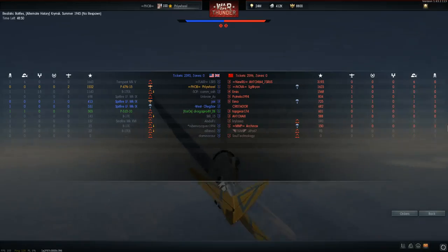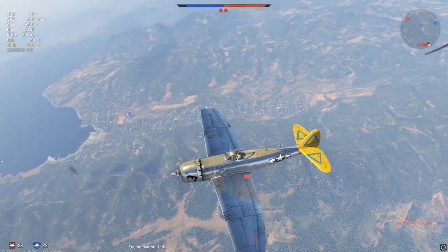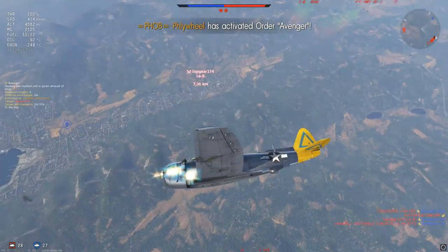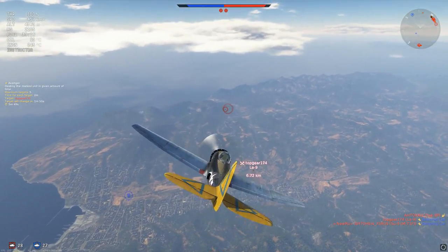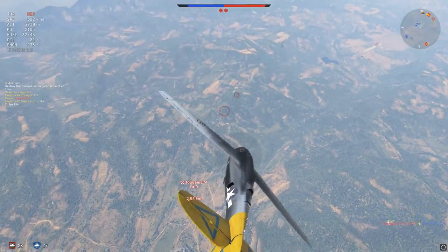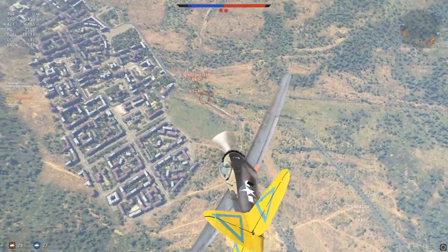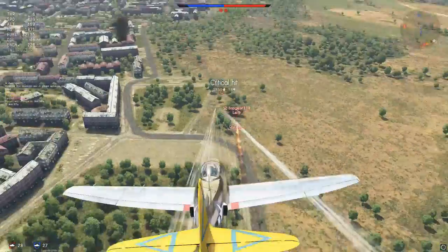We're going to build up all the speed we can. Another one right there - got him on fire! Pulling off. Where's our friendly Spitfire? He's still in the AO. That guy should burn out. Come on - don't put it out. There we go, he crashed. Now we have a Yak-9 to pursue. The only tip I can give with this plane - patience, patience, patience. Let's check the scoreboard: three kills, four more to deal with.